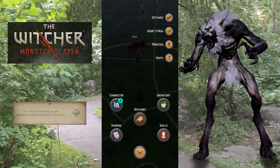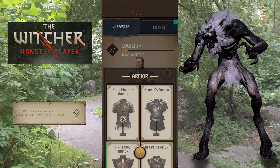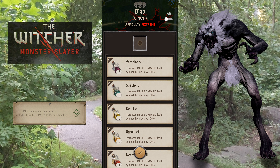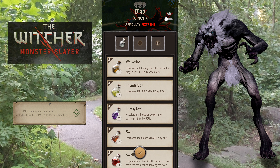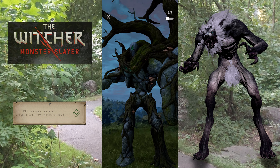Here's our Dao. I'm going to switch into my Manticore armor so that my potions are stronger. I'm going to use what I call the three birds attack: the White Gull, the Swift, and the Swallow. I'm also going to use a Dimeterium bomb and an elemental oil. Basically I have to survive long enough to get our three perfect parries and our three perfect criticals. I don't know how hard this guy's going to pummel me, so using the two potions I should be able to just continuously heal and take whatever he's going to dish out.